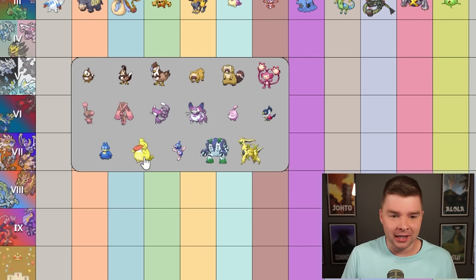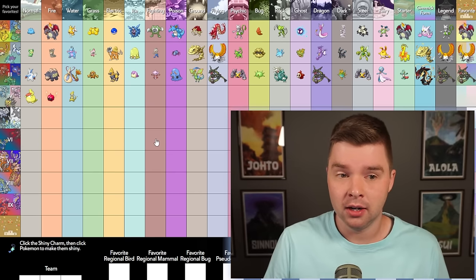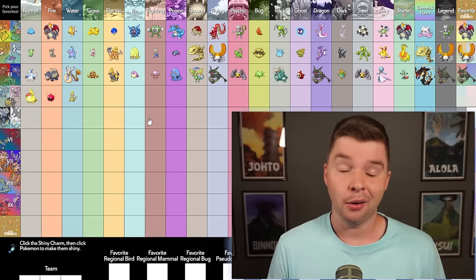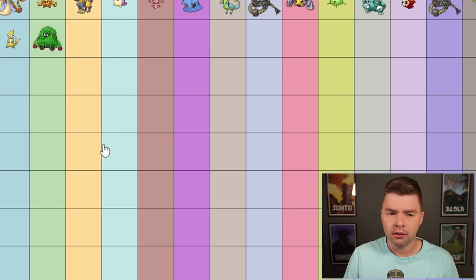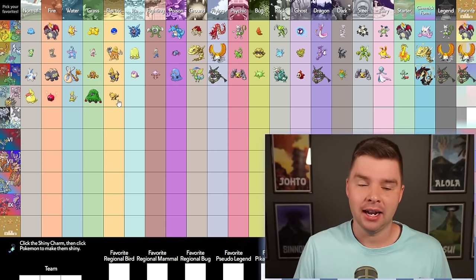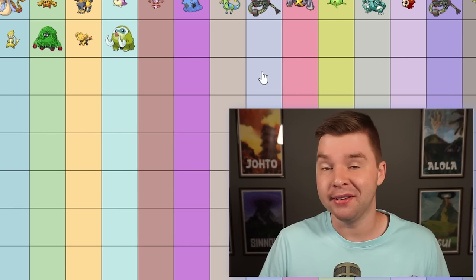Gen 4. Normal — somehow it's gonna be Lickilicky. I like yellow. Fire — red is the color and Rotom, you win. Water — could pick Rotom again, it's pretty good, but I think I'm actually gonna pick Buizel. I think this was the second shiny I ever found full odds. I crit and killed it and it really hurt my feelings badly, but I really like the shiny and someday I need to do a full odds hunt for it to reclaim it. Grass — I think it's Tangrowth, the spaghetti monster. I like the spaghetti monster.